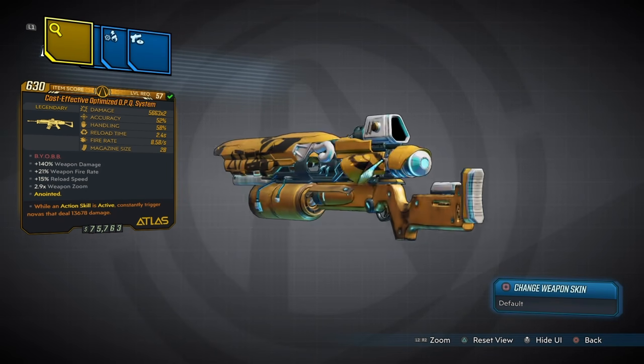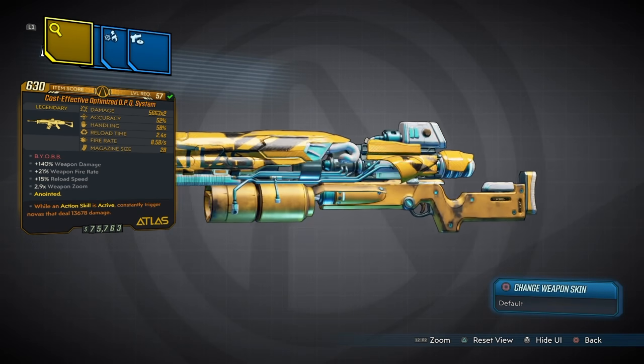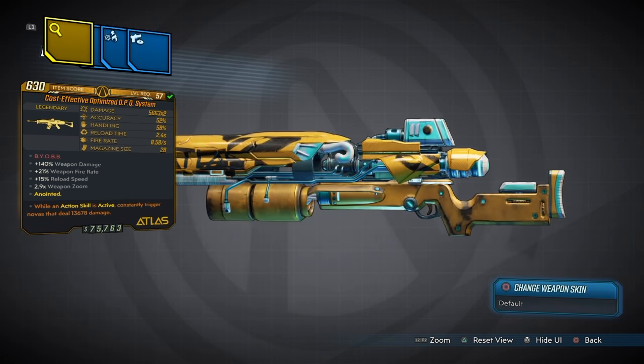Now I clearly don't know what that stands for, but that's what I'm going to roll with. This comes with over 10,000 damage, 52% on the accuracy, 56% on the handling, 2.4 on the reload speed, 8.58 on the fire rate, and 28 in the magazine. All great stats.